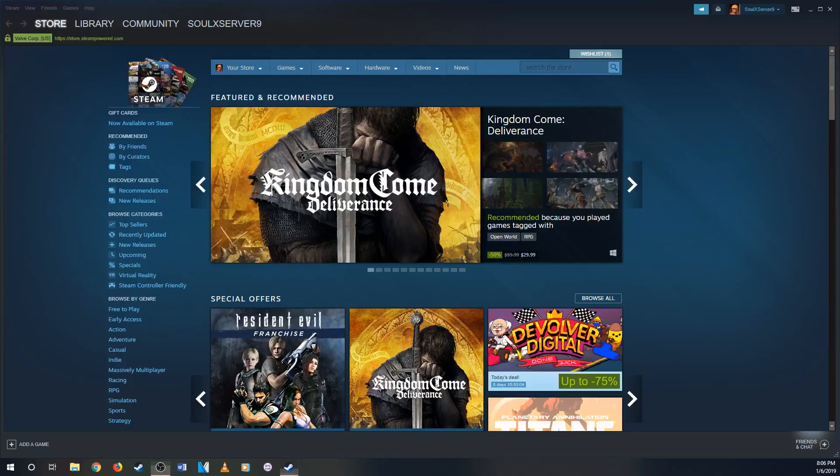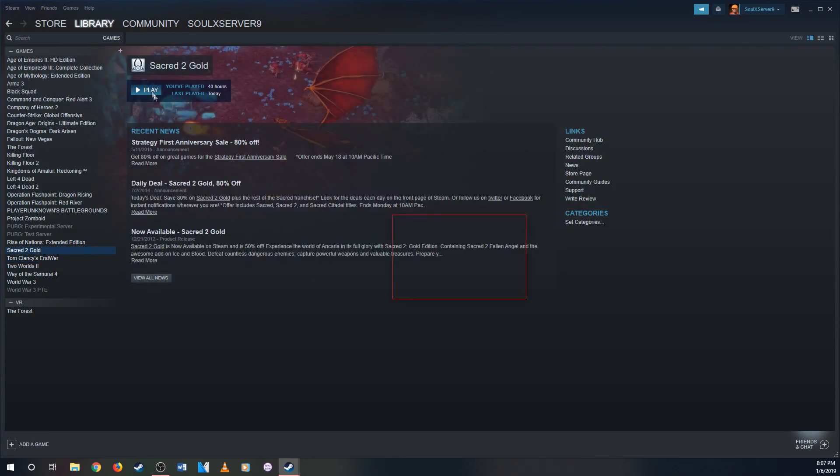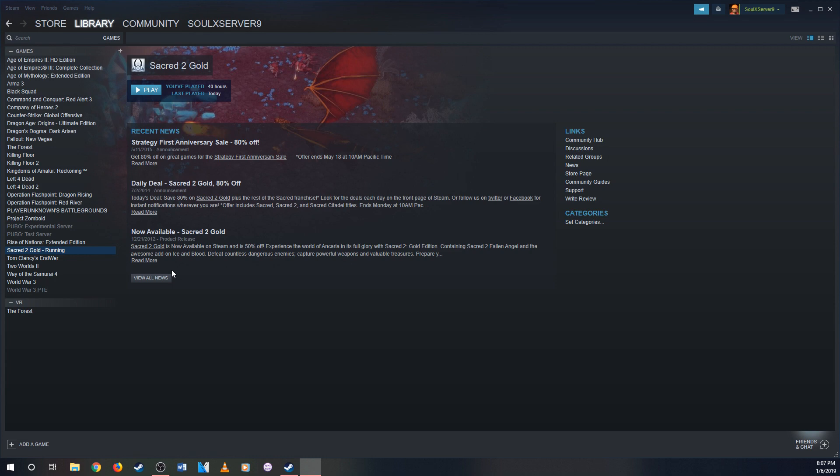You have to update the program again and wait until Steam finishes. Now it should work. Go to the library, go to Sacred 2, play it, and then it asks for permission.